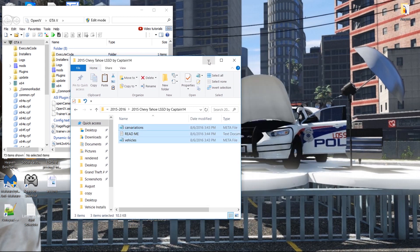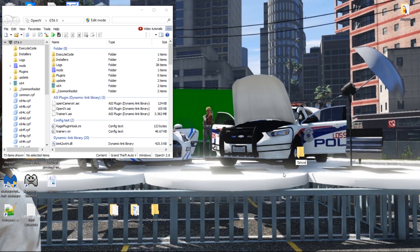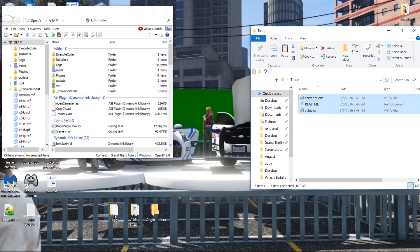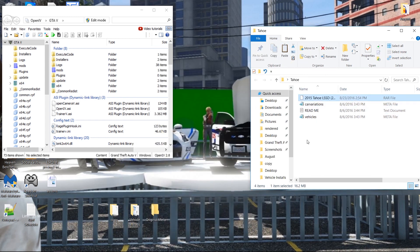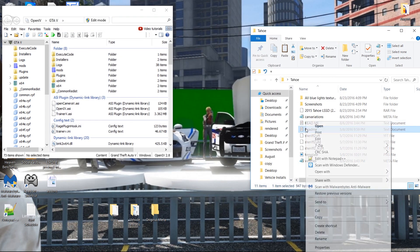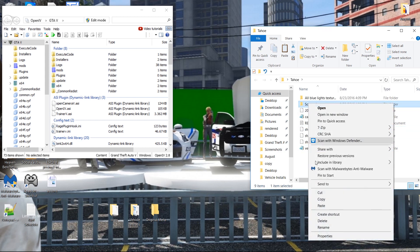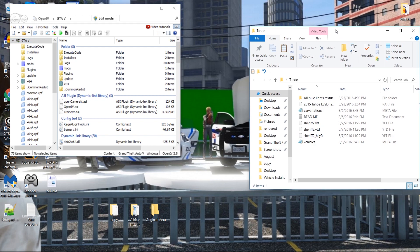Just grab all of this, copy it, and we're gonna go ahead and make another folder called Tahoe — that's where we're going to extract the actual Tahoe into. We got the readme and the car variation ready. Go back, get the vehicle itself, copy it and paste it over here. This is just business as usual — seven zip and extract. Now that we have all of what we need, we'll get rid of the readme because we don't need that.